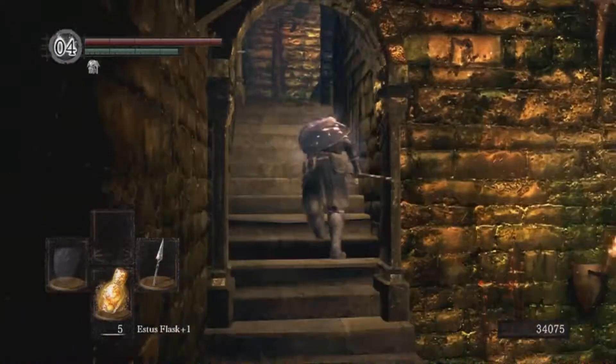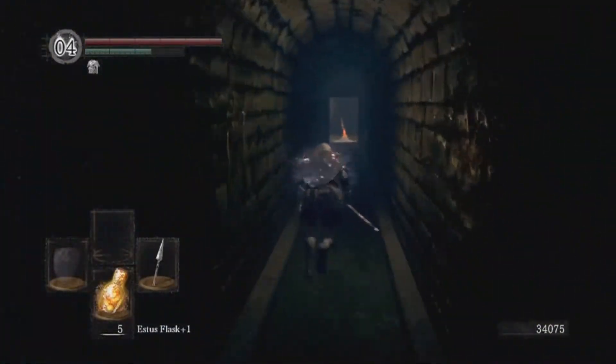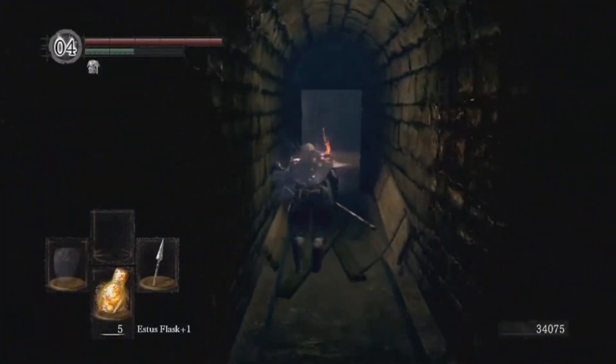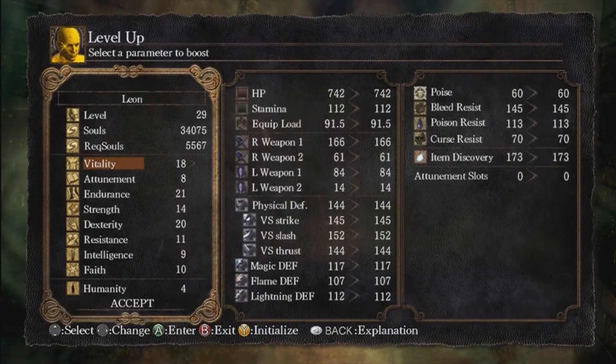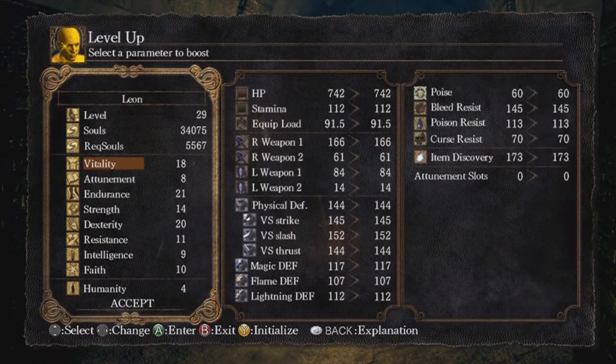We're going to head back to the bonfire to spend these souls we just earned. We have 34,000 so we can level up a few times here. I'm going to get my dexterity up to 22 and bump my vitality up to 20. Actually, what I might do is take one out of vitality and put two in attunement, so now I can use that heal spell that I got.